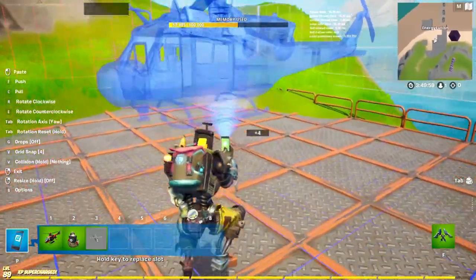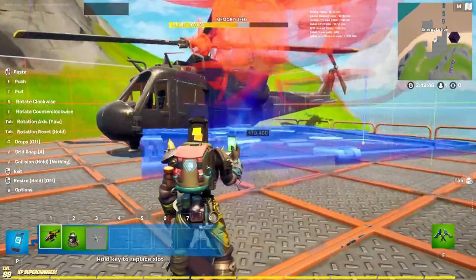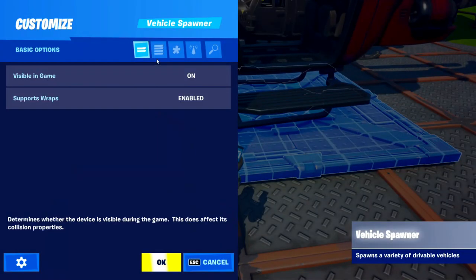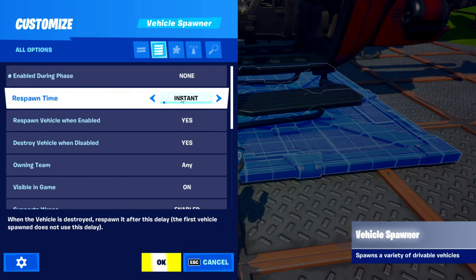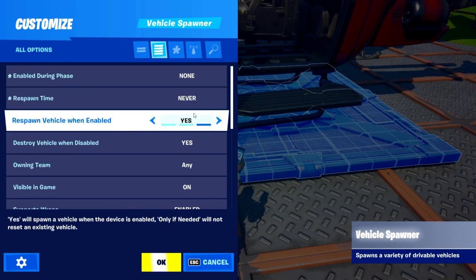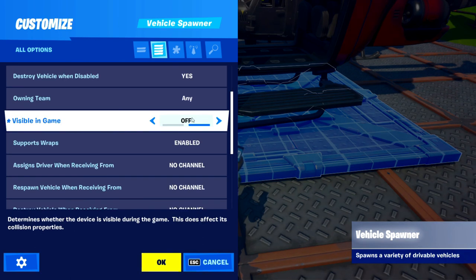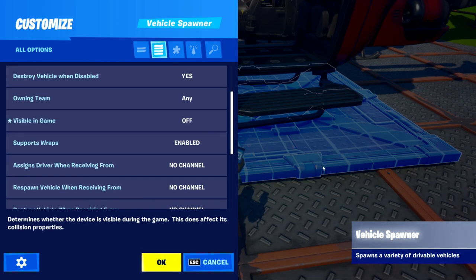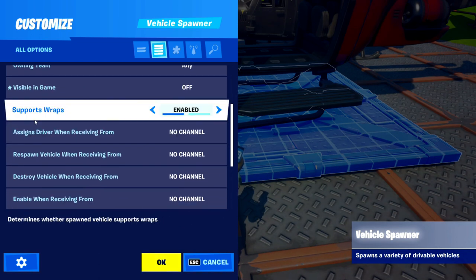Let's place the helicopter down. Once you've got the helicopter down you're going to need an actual helicopter eventually. In the settings, enable during phase — reporting we're going to put on none, and respawn time — in the actual game if they get destroyed, that's it, they're destroyed. So put this on never, but you can make it respawn if you really want. Make sure visible in game is off.